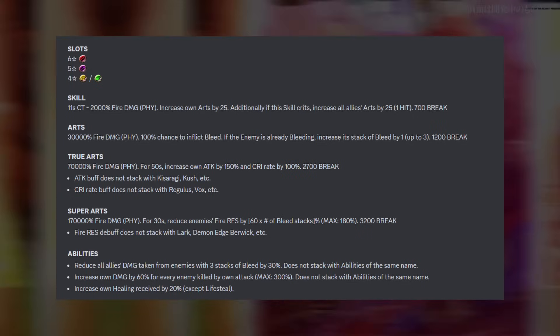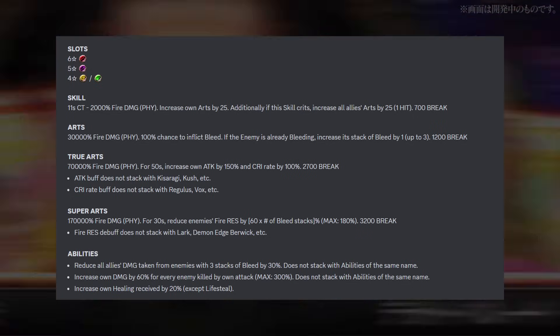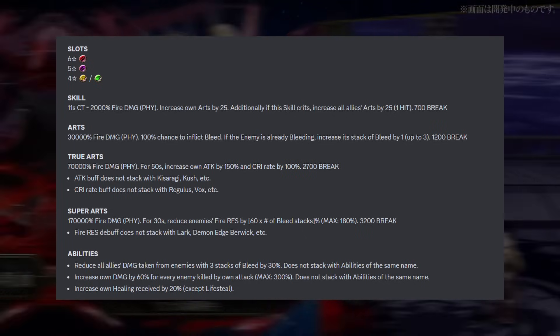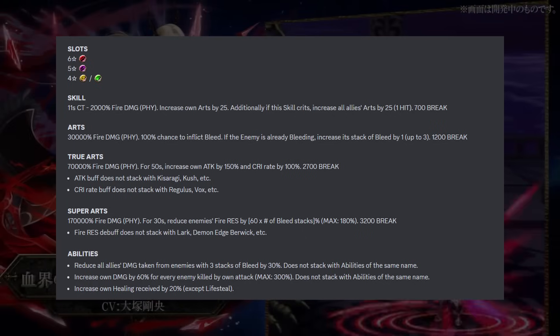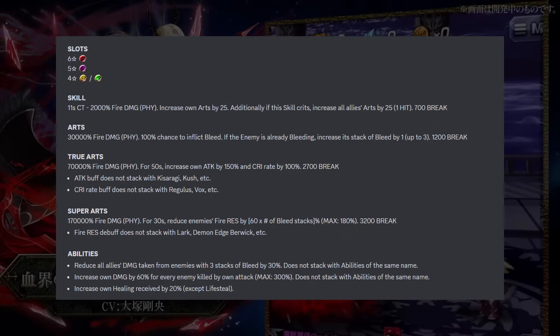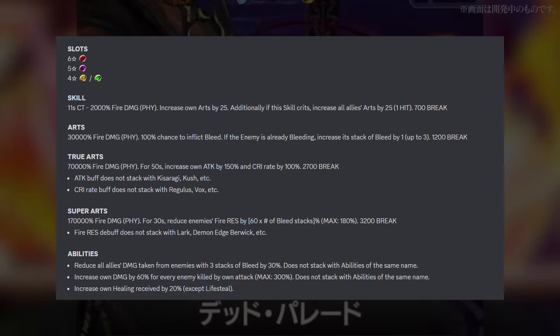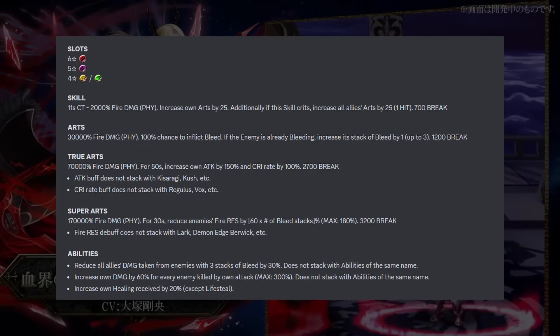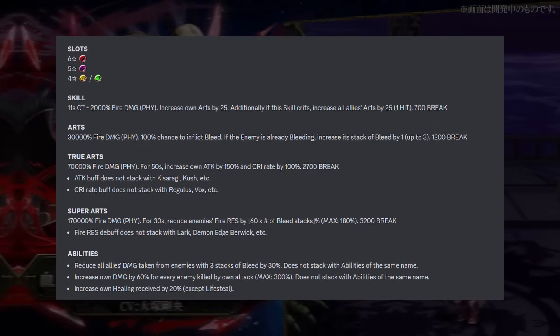The art is able to inflict a bleed. If the enemy is already bleeding, you increase its stack of bleed by 1. The true art increases your own attack and crit rate by 100%, lasting for 50 seconds, which is not too bad. The super art is a 170,000% multiplier — you reduce the enemy's fire res by the number of bleed stacks. I was expecting a little bit more with that one, but it's still pretty good.